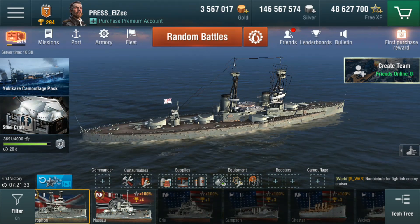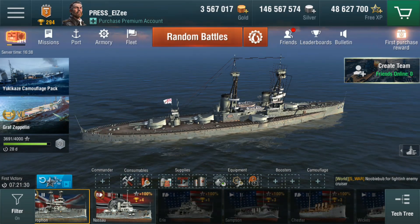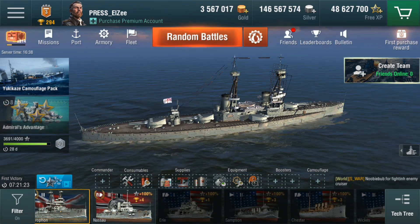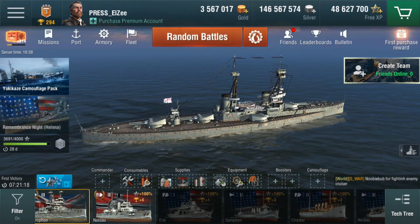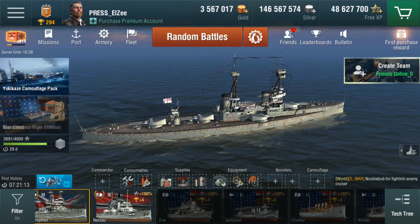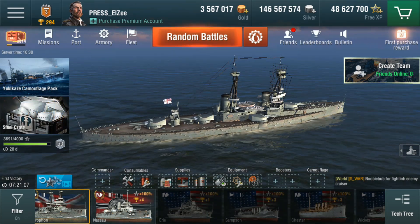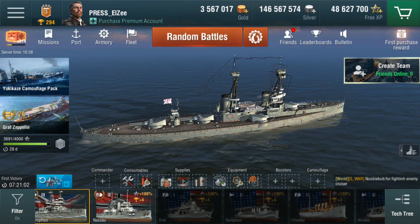It bodes well for the line. Looking at other ships in the PC line, the Queen Elizabeth is the tier 6 tech tree ship, and the tier 6 premium is the Warspite. So the tier 3 has a pretty comparable tech tree to premium ratio. If the tier 6 holds to that template, it will be very similar to the Warspite — maybe not quite the same gun power but slightly better AA. So that's pretty good news at least at tier 6.